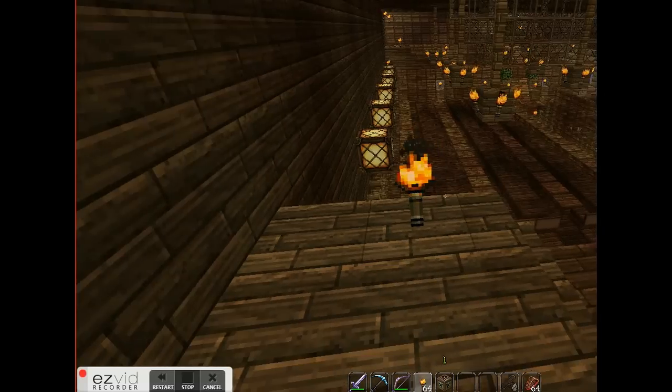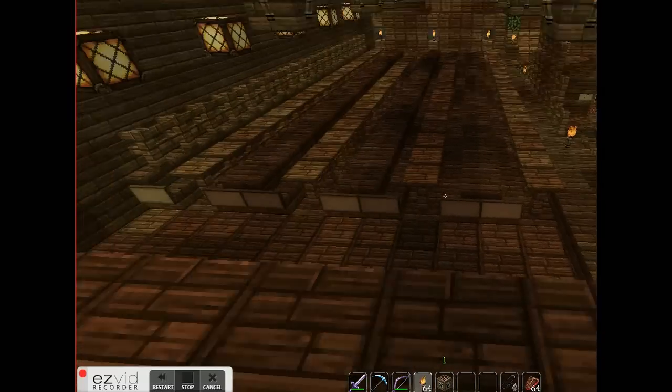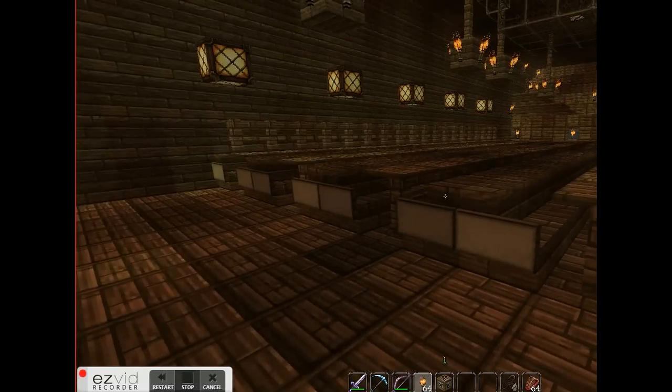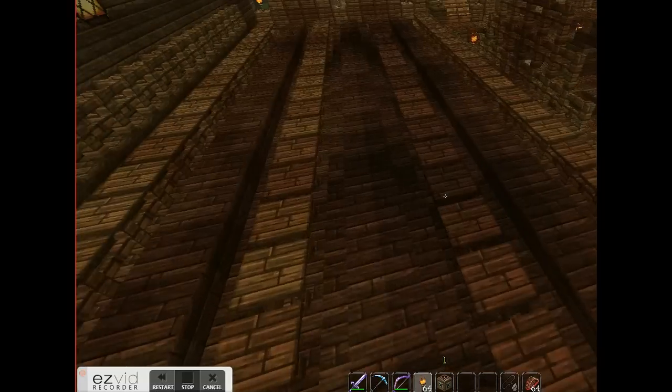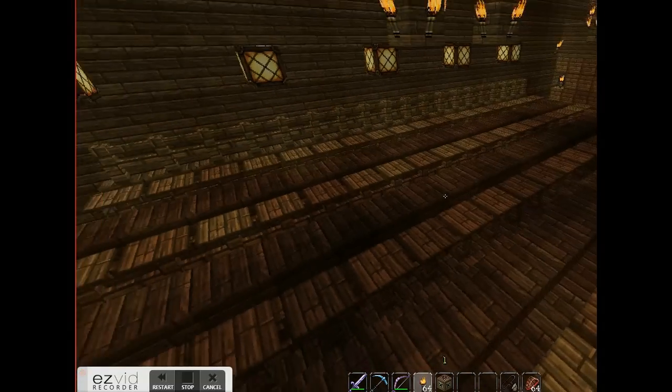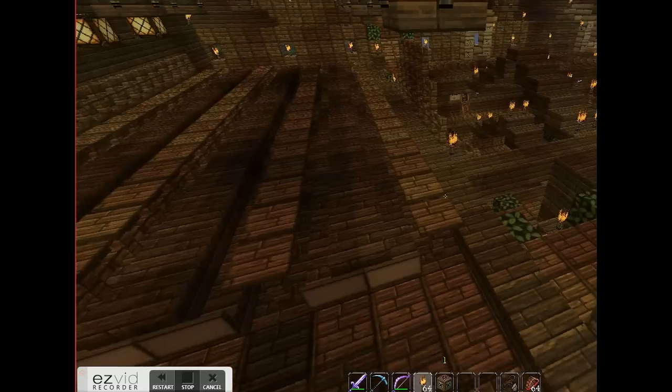This is the main body of the ship. There are multiple levels. Here is Chow Hall that I built for the crew to all sit down and enjoy a meal together. You've got several benches and tables — probably seats around a hundred people.